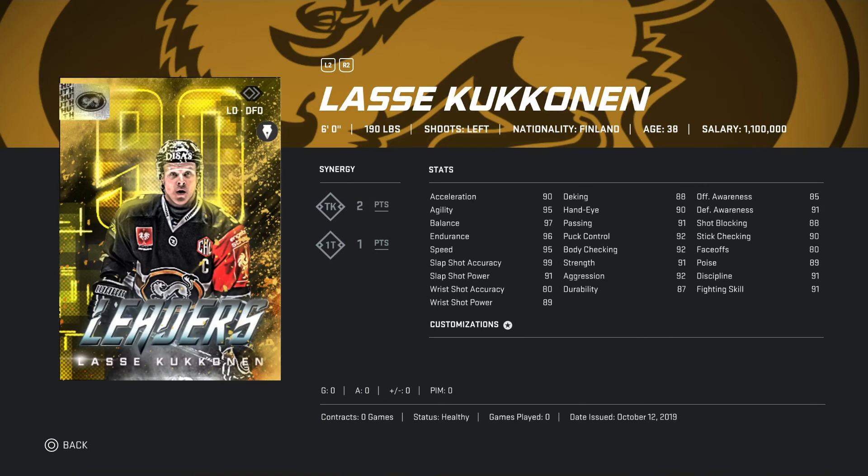Coming in at number one for left-handed defensemen is — coming in at 190 pounds. Synergies: TK two points, one T one point. Quite a bit of coins but he is worth it. Acceleration 90, agility 95, balance 97, endurance 96, speed 95. Slapshot accuracy 99 — that's huge. Slapshot power 91, wrist shot accuracy 80, wrist shot power 90.